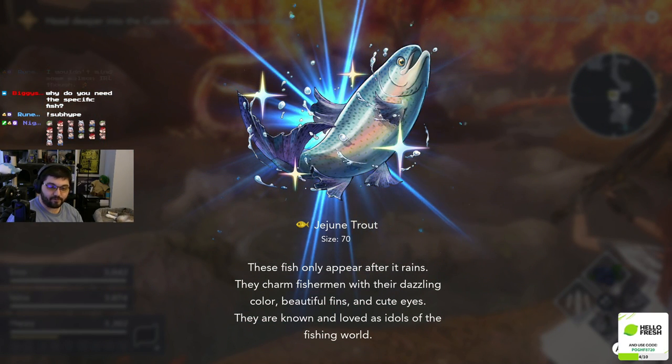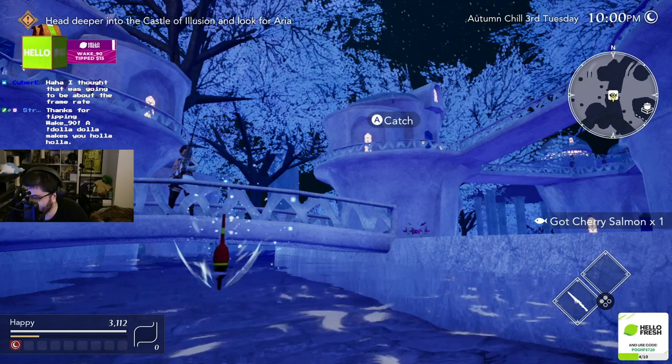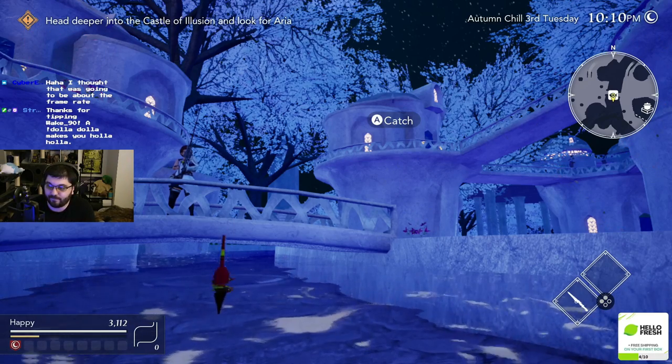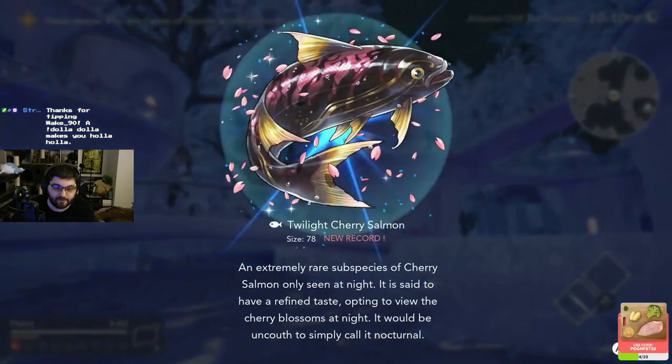Now we head over to Nemea for the Twilight Cherry Salmon. The hint for this one claims it only comes out at night, so be sure to fish in Nemea between 7pm and whenever passing out is. This still took me a couple of nights since I didn't have as much time to fish, so you could save scum or just come back to Nemea for a couple of nights until you get it.